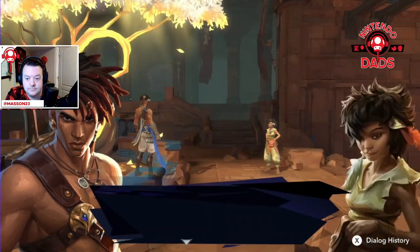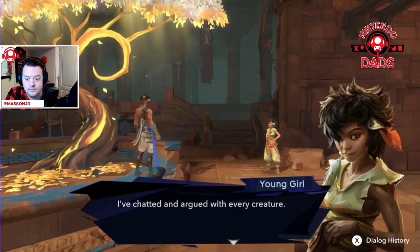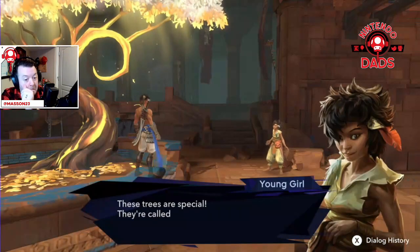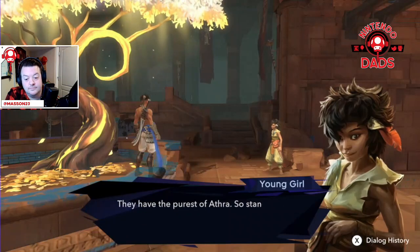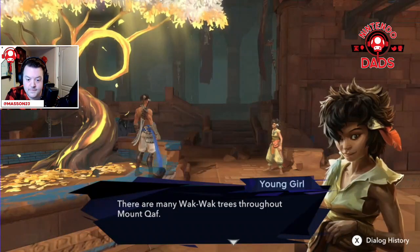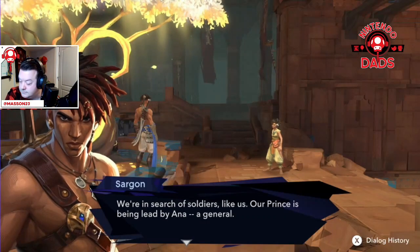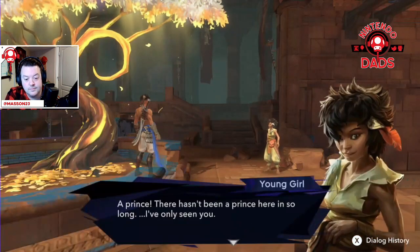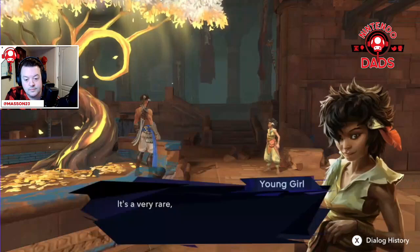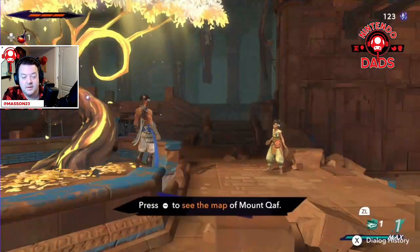The child introduces us to the Wack Wack trees: 'These trees are special. They're called Wack Wack — they have the purest of Athra. Stand beneath its leaves to restore energy. There are many Wack Wack trees throughout Mount Kaf.' We ask if she's seen anyone like our soldiers or prince, and she says if you've lost your friend in Mount Kaf you're going to need an Eye of the Wanderer. That turns out to be our map — the Eye of the Wanderer — and we get it.